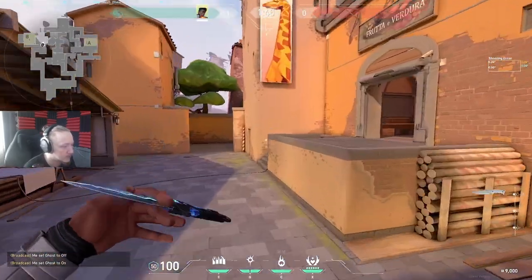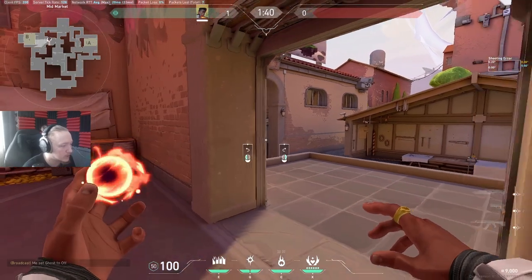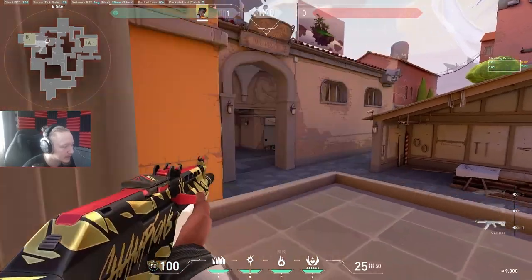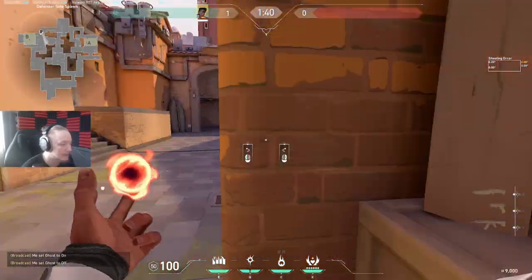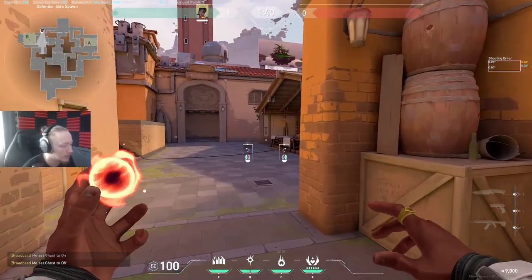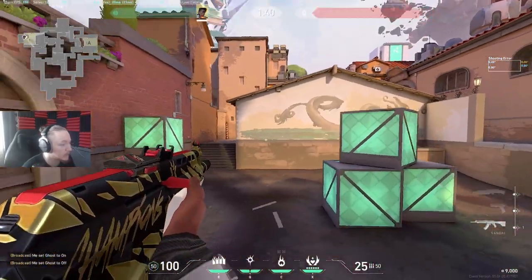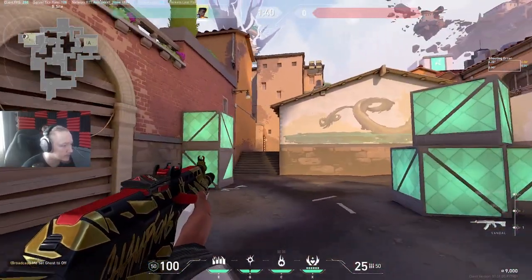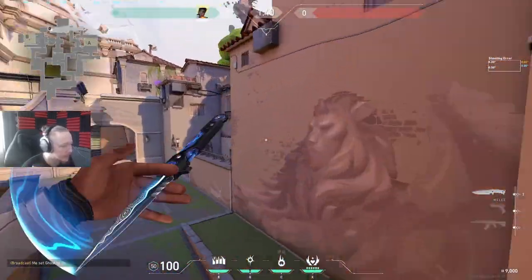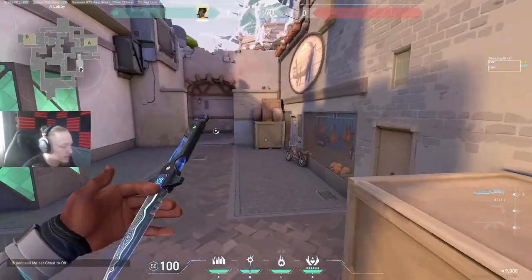If they've gotten far forward and haven't died yet, I'll probably be flashing through the smoke to take fights when they come out, maybe even through CT smoke. When retaking B, I'll CT retake with a flash like this, because the flash covers a decent amount of sight as well if they're looking over at these angles.